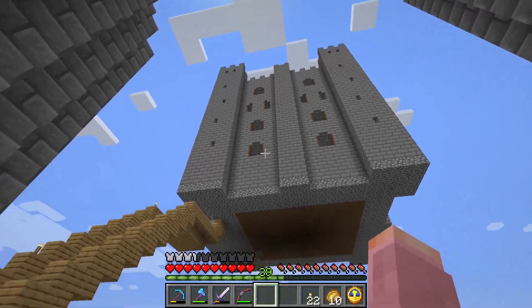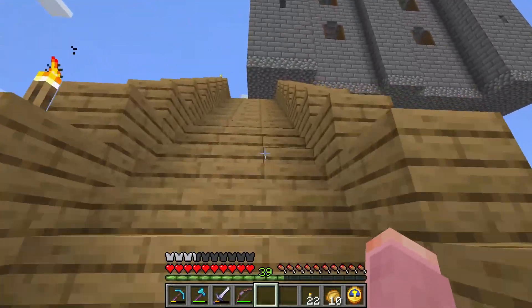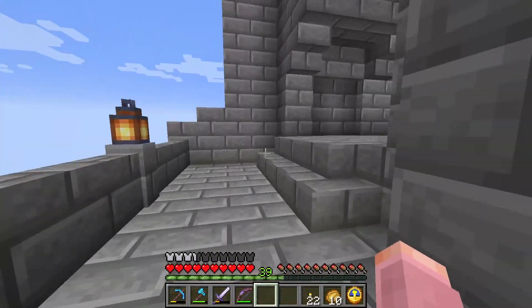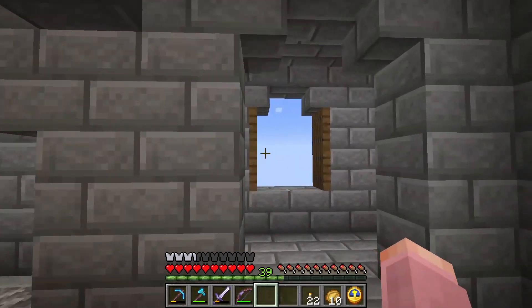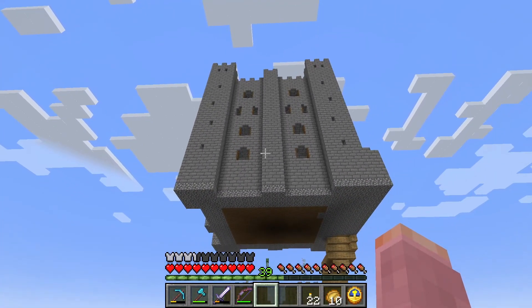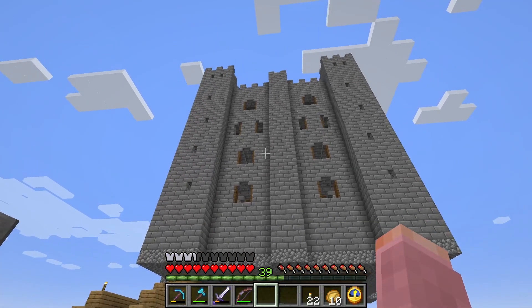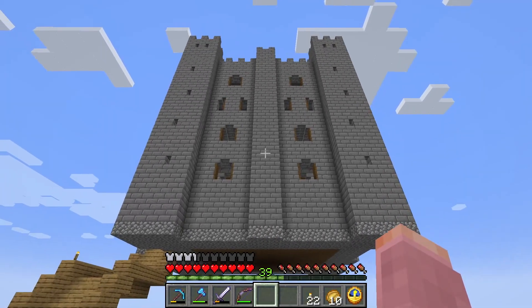It's finished! We've got this temporary oak staircase up to the entrance and then we have our back wall up. This is what the final wall looks like — it's pretty much symmetrical with all the other sides. The castle itself is actually based on a real castle that I visited a few times before.